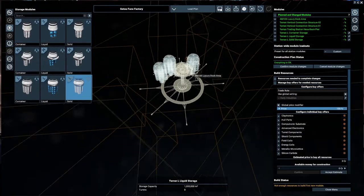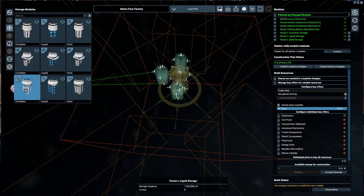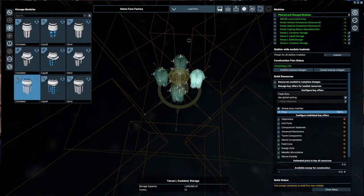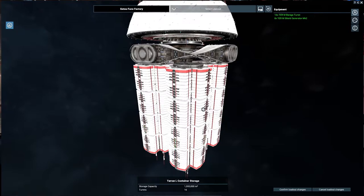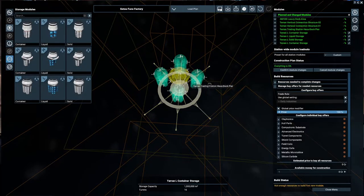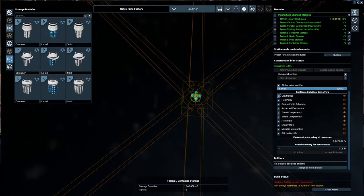I hate it when that happens. Doing two containers — because the end product is probably in there as well and I have a tendency to completely forget about it. This way we can have a lot of defenses on it. We go with high preset, get a good amount of turrets — barrage turret, shield. We'll be able to defend ourselves. Confirm loadout changes, that's all done. Now we confirm the changes — I don't think we need anything we don't have components for.